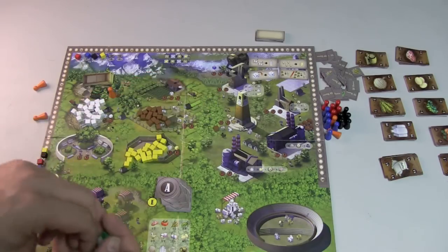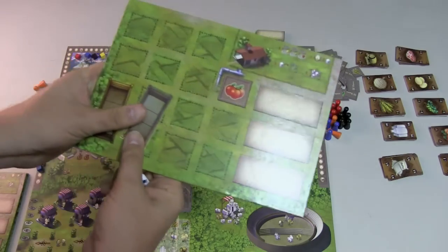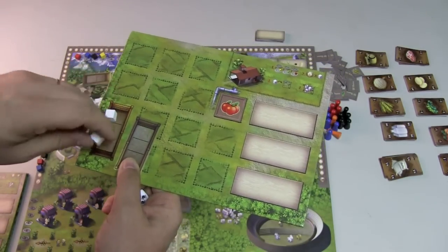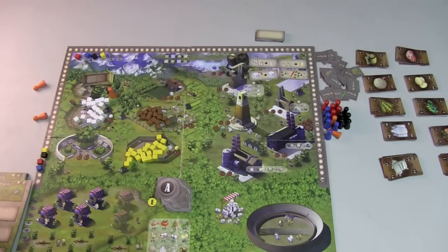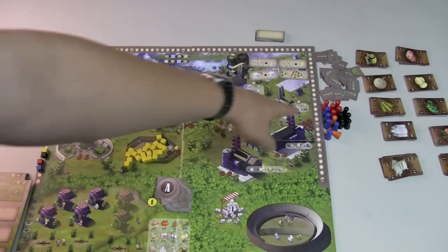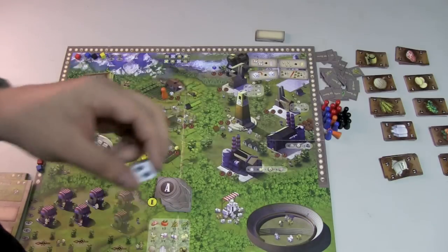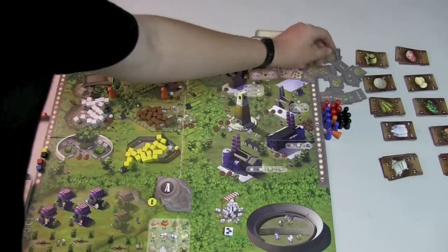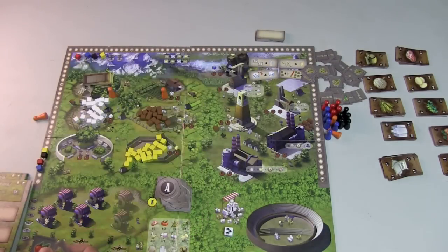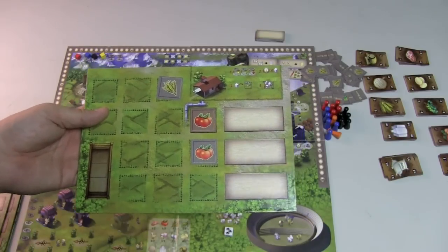Here you roll a white die, and that is how many sheep you get. Sheep are these little white cubes, and you put them in an area — you can't mix animals in your barn. So if I put three sheep here, that's fine, I could even put a sheep there, but then I can't put chickens in that area. Over here, you can get more workers — up to five workers — but each turn you have to pay two dollars for each worker you have over three. Moving up here, you roll the white die: on a one you get an apple, on a two you get wheat, and on a three you get grapes. You take whichever you roll and add it to your farm.